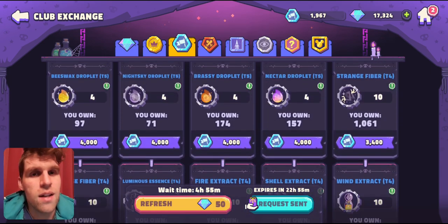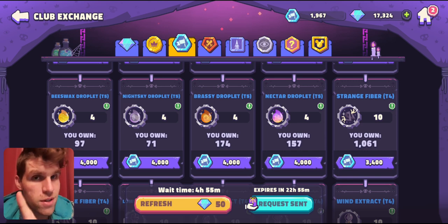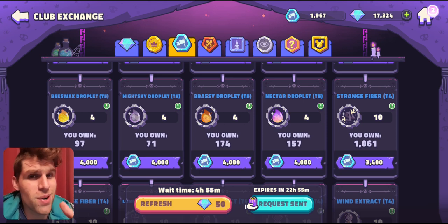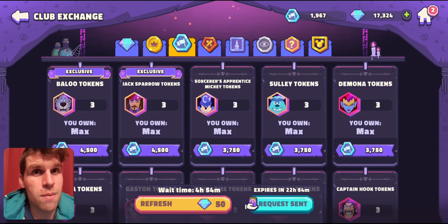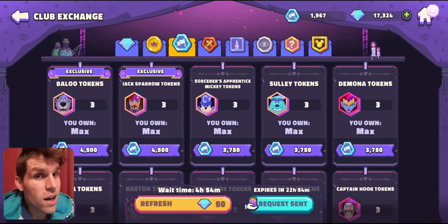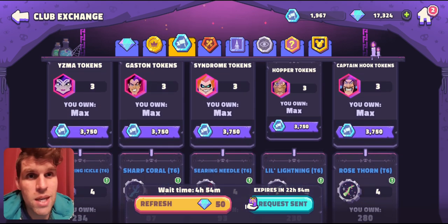If you have your main team that needs gearing, focus on the gear you need for your main team first — always main team first priority. Your main team is going to help you get further in your tournament, which gets you more gems. The higher you place, the more gems you can get daily, the more you can spend on energy, the more you can spend on events. For my recommendations: definitely Jack Sparrow first, then personally I'll go Balu because he's exclusive and likely to get a buff. But if you're working Mickey for your main team, I wouldn't blame you for prioritizing him instead.